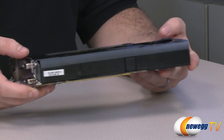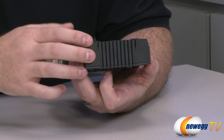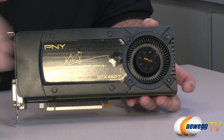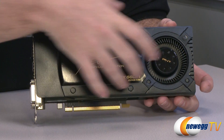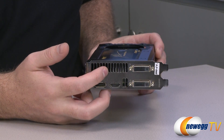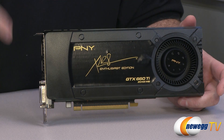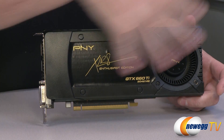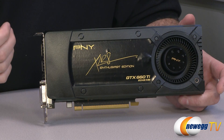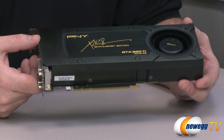Shroud-style coolers have advantages and disadvantages. It's pretty much enclosed — the blower-style fan pulls air in, creates positive pressure, and directs that air across the fins from the heat sink under the shroud, which sits on top of the GPU. The benefit is that air is primarily pushed out the back of the card. In my testing, shroud-style coolers run a little hotter than open-air coolers, but the trade-off is that heat is ejected out the back of your case rather than in all directions, keeping your ambient case temperature — and CPU temperatures — lower.